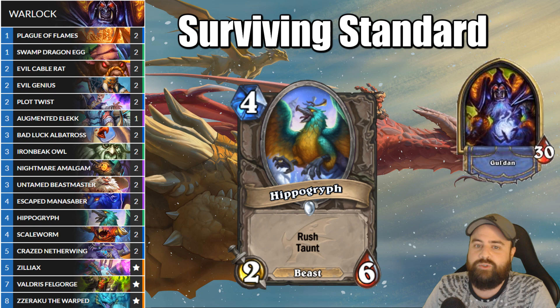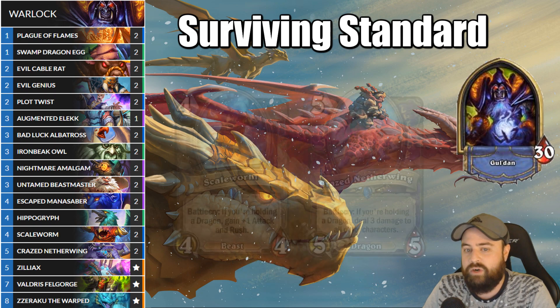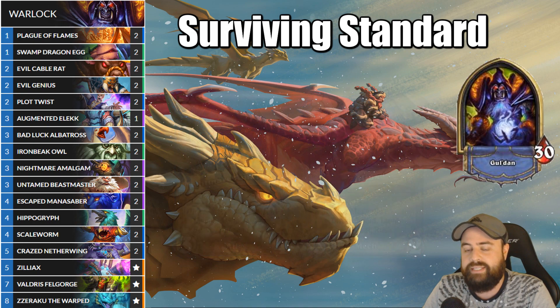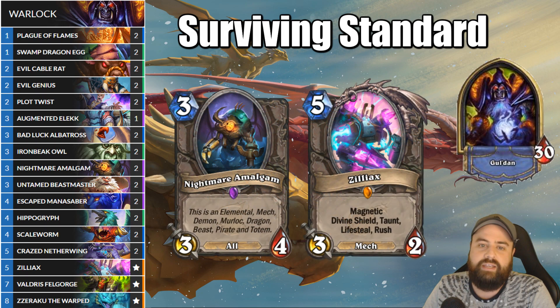Like the previous Beastmaster deck, we're dipping our feet into dragons. We have a bit of a minor dragon theme to unlock the very powerful Scale Worm and Crazed Netherwing in Warlock. This is where Nightmare Amalgam is serving triple duty as a dragon, beast, and mech. The mech can come in handy if you get your Amalgam buffed with the Beastmaster. You can combo this with Zilliax for a big life swing.